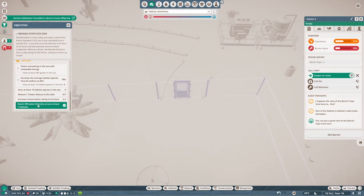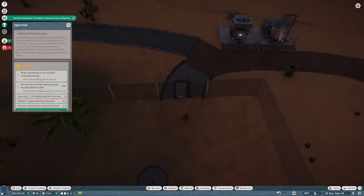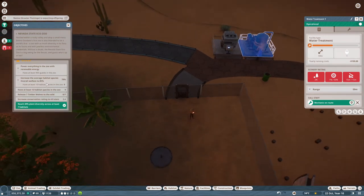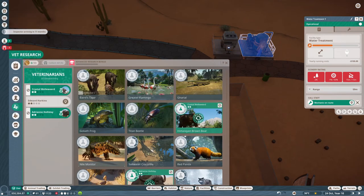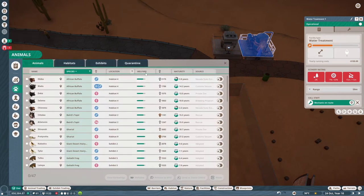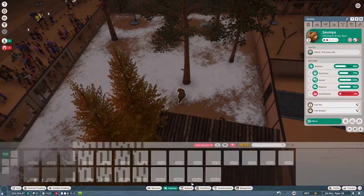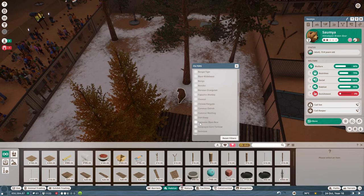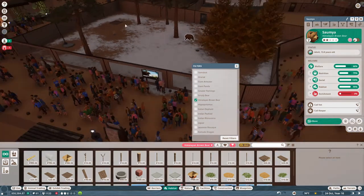We've got the plant diversity. Oh my god, get over there mechanic, what are you doing? We're going to increase the welfare for the bear. Let's pause for one minute again — I always spend all my time in pause mode. The bear is not happy. Do we have enrichments for a bear — Himalayan brown bear? We do. Why do we not have stuff in here for you then? Let's put stuff in.